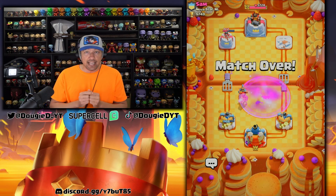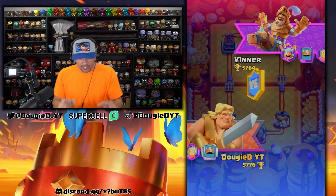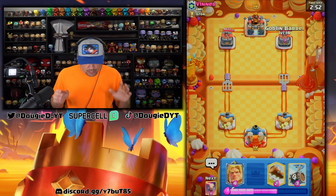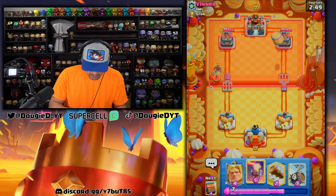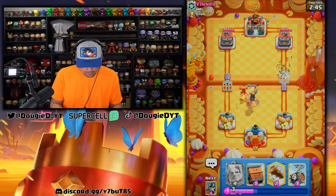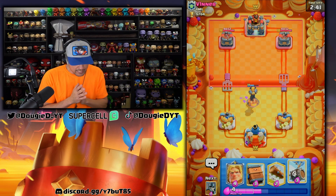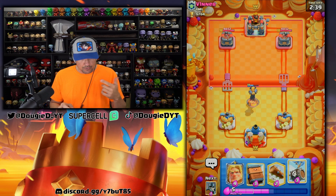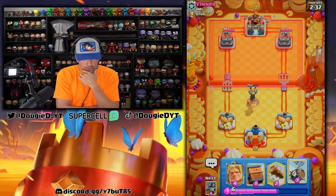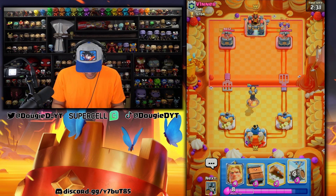Time to see if we can make this eight in a row — if that doesn't tell you this deck is solid, I don't know what will. Drop the barrel, apply some pressure — he goes hog rider. Tons and tons of hog rider. This could be 2.6 based on the two cards I just saw. Going to wait here just a little bit to see if he cycles skeletons, ice golem, ice spirit, or the musketeer in the back.